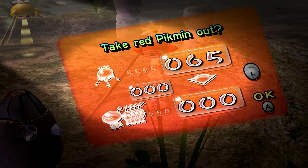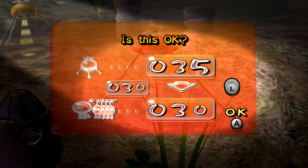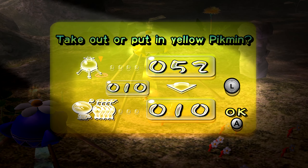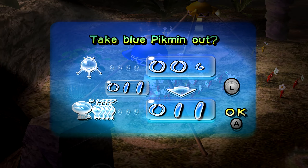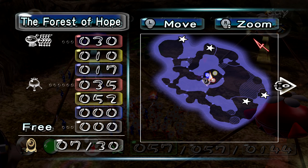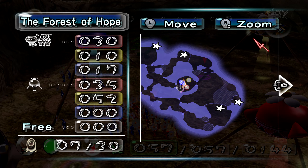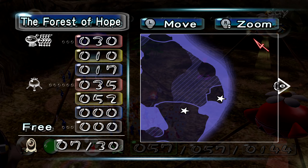Let's see — today I'm going to take out just a measly three reds. I don't need a whole lot of yellows today, so we'll just take out ten. And the rest will be blues. My main objective today is to collect possibly two ship parts. The ship parts I'm going to go after are right here and back there.